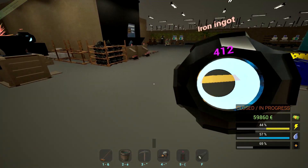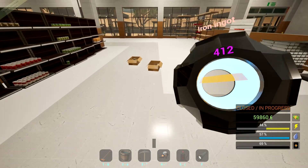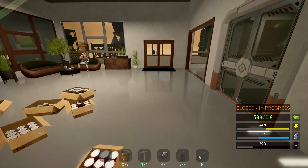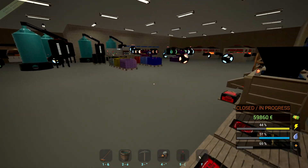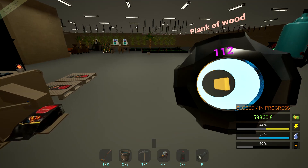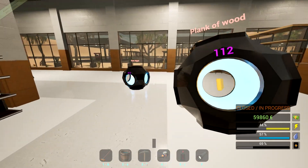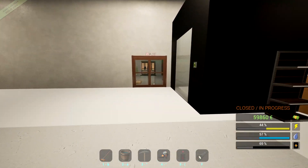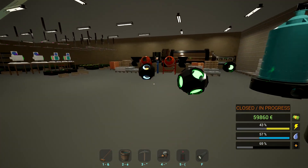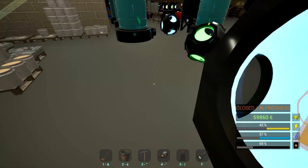We're going to need iron and planks. I'll just throw that here for now — let's go grab the planks. That should get us started. I want to keep that cement going. We'll have six — beautiful! That should take that last wall out.